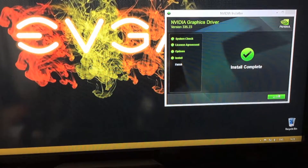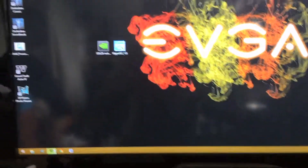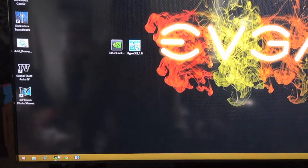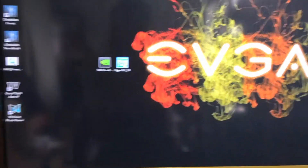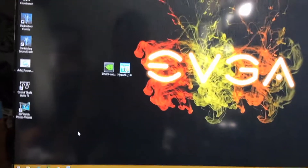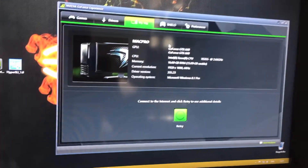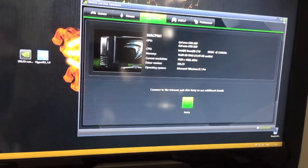Now that that's done, we'll close that and go to the NVIDIA Experience center again. This should give us the 335 drivers in our rig option. It's probably taking a while to load up because it is a clean reinstall. Here we go — if we go to rig, we are at 335.23.